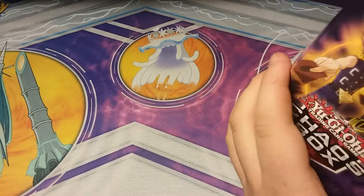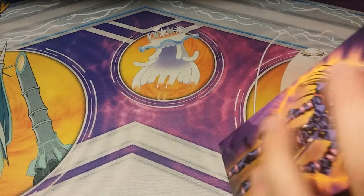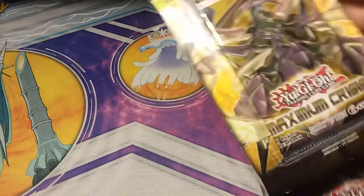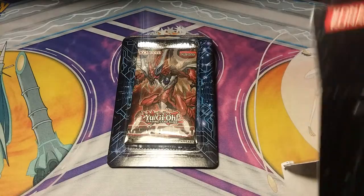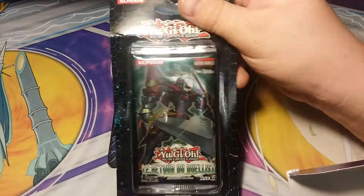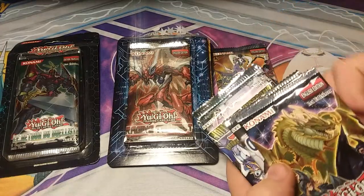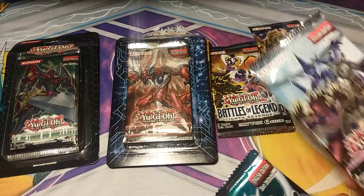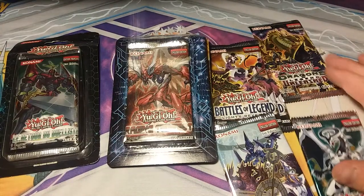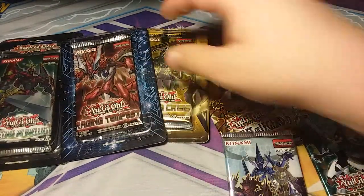Here's the box. Got a bunch of blister packs in here. It looks like our first one is Maximum Crisis, Raging Tempest, Le Retour du Duelist — so that's our foreign pack, it's French to me — Battles of Legend, Dragons of Legend Unleashed, another Battles of Legend, Pendulum Evolution, and Code of the Duelist. Eight packs in total.